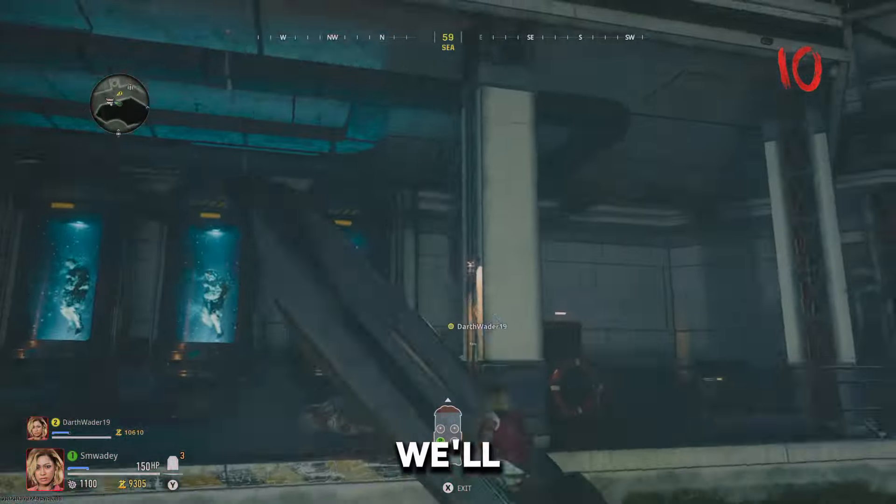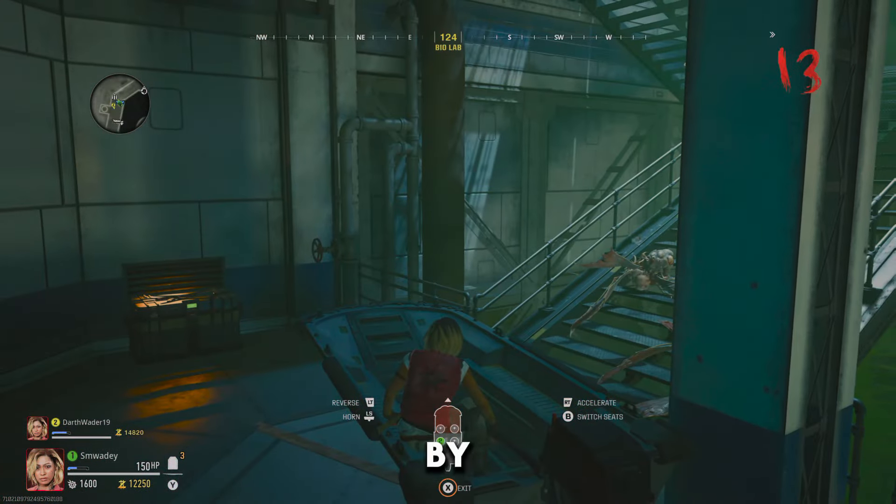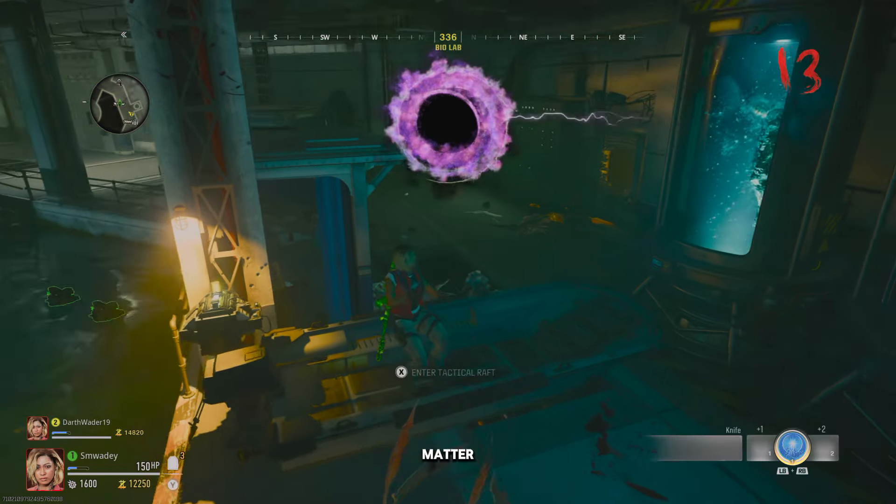You will get the default spawn boat in bio labs, just pull it by the stairs or to the left of the platform. You still need to block both entrances, so it doesn't really matter which one you do first.